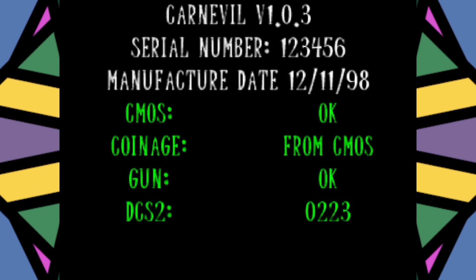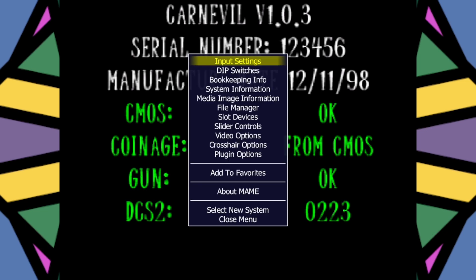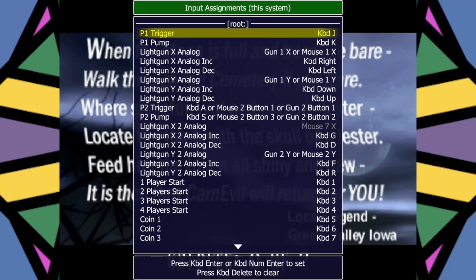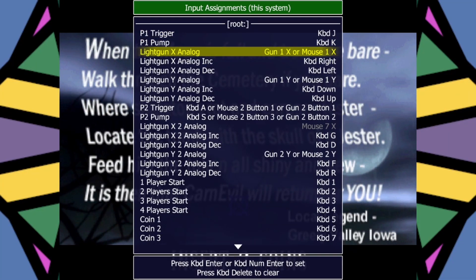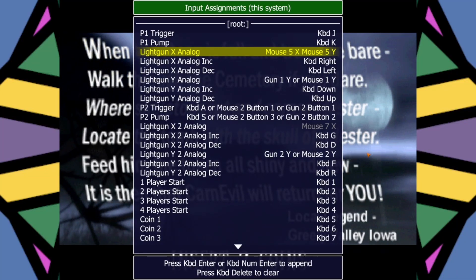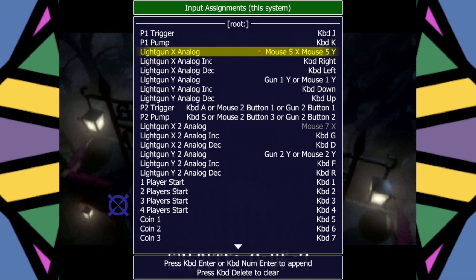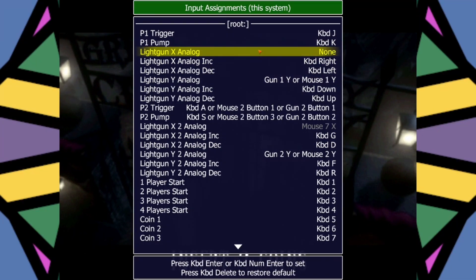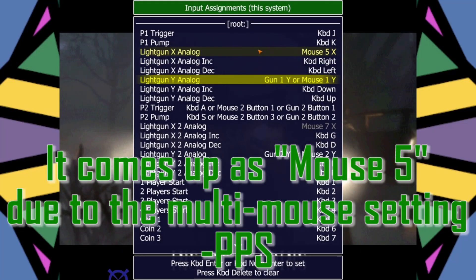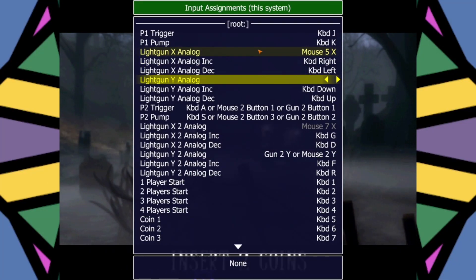Now let's fire up Carnival. When you set your mouse up as the device, MAME will auto-map it, but since we're using multi-mice we may need to do a bit more input setup. Hit the Tab key to bring up the menu, then push Enter to go to Input, Enter again for Input Assignments, and using the arrow keys go down to Lightgun X Analog. Push Enter and move your mouse left or right. If you accidentally mess up and end up with the wrong mapping, the Delete key will clear it, and pressing Delete again restores the default.